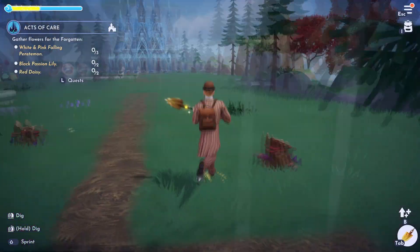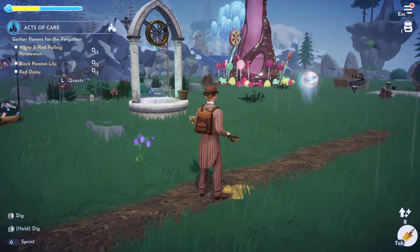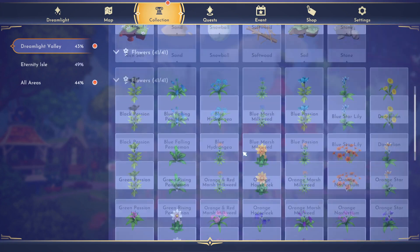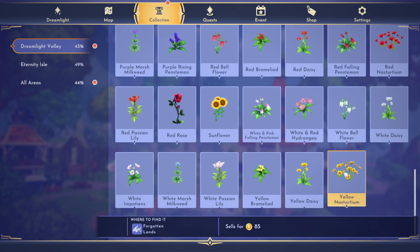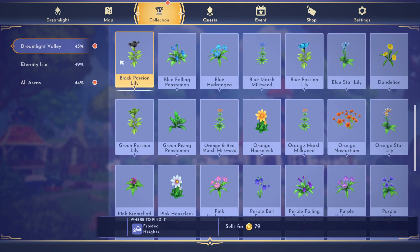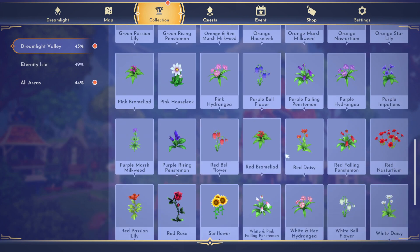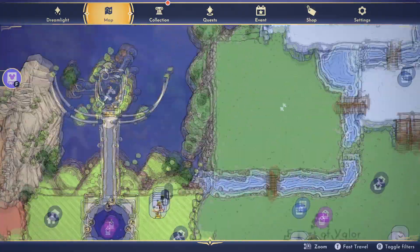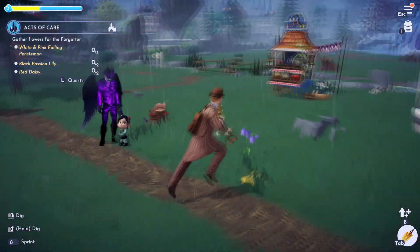And then we need the black passion lily and the red daisy. Passion lilies are found in the frozen area — black passion lily, frozen heights. And red daisy — red daisies are found in the peaceful meadow. So make sure you head to the peaceful meadow and the frosted heights to look for these flowers.